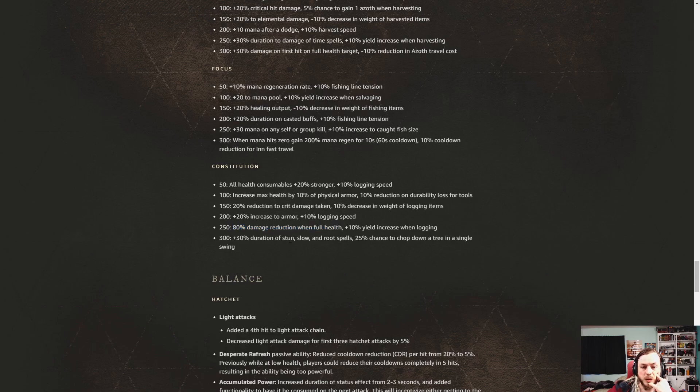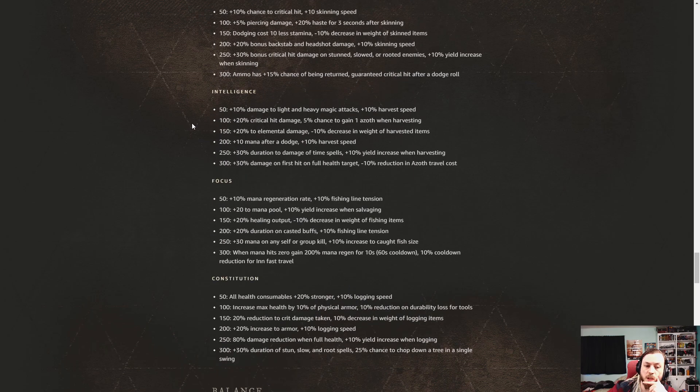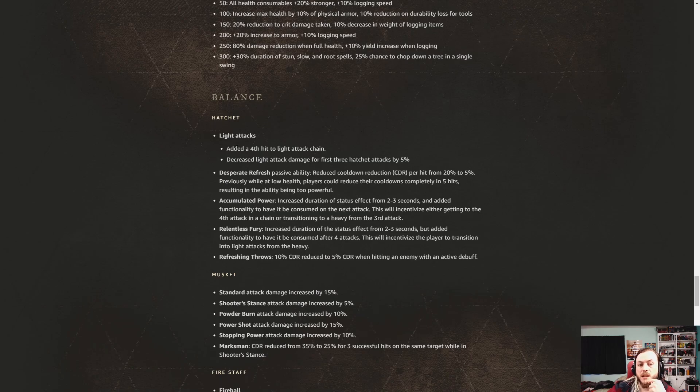The hatchet got nerfed — at low HP, cooldown reduction on hits is now reduced from 20% to 5%. It was pretty powerful because you could get your cooldowns back within five hits, which is very strong. A lot of the cooldown-related perks got reduced significantly, so the hatchet took a meaningful hit.